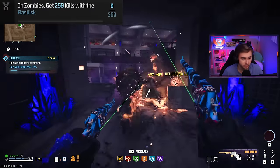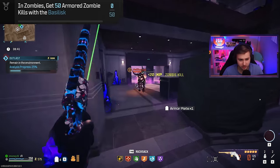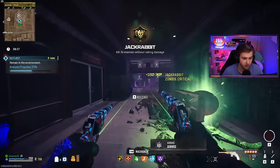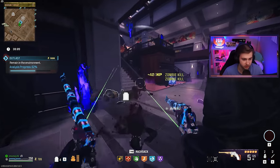For our camo challenges today, we need to get 250 kills, a hundred kills in the same game, I think a hundred kills on armored zombies, and a hundred kills shortly after using a field upgrade. Maybe I should have come in here with aether shroud since it fills up faster, but frenzied guard is still pretty good. We'll just have to get a lot of zombie kills today.